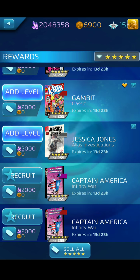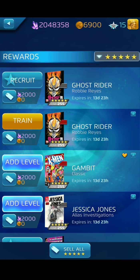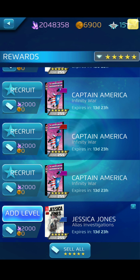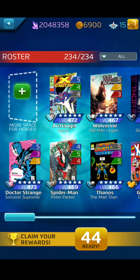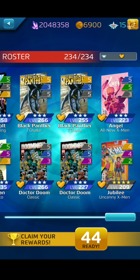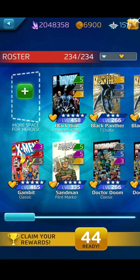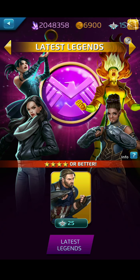So that's two, three, four, seven, eight — eight five-star pulls in 41 pulls. I'm very happy with that. I'm kind of wanting to get my Jessica higher because she's a lot of fun to play. I'm not happy to see all those Jubilees being pink. So, 41 pulls, eight five-stars — very good odds. Hopefully I can get a few more pulls out of applying all these champ levels. Hopefully I can cover Ghost Rider soon.